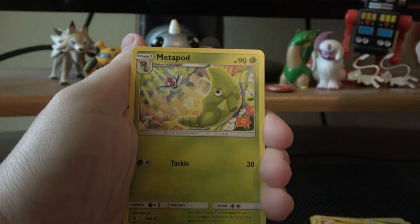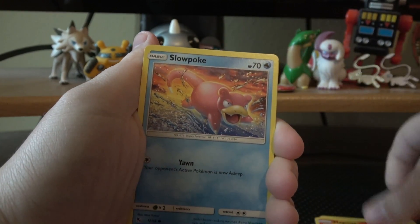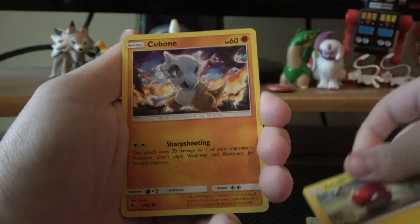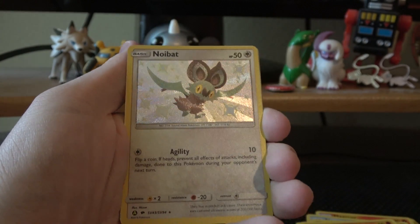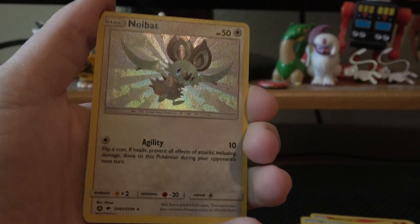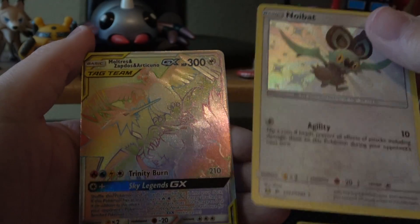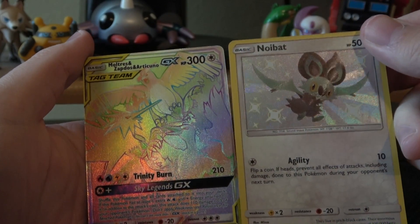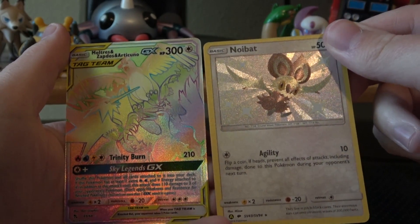Psychic Energy. Metapod about to get eaten or something. Rest in Peace. Charmeleon, Magmar, Slowpoke, Clefairy, Koffing, Voltorb, Cubone. Oh — Shiny Noibat! That is sick. I love the pattern for this, it's so cool. I guess it replaces the reverse slot. And — oh wow — Moltres, Zapdos, and Articuno GX Rainbow Rare, and a Tag Team as well. I'm going to be surprised if we get a pack that beats this. This is incredible, and we're only on the second pack!